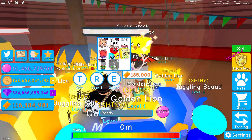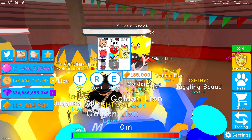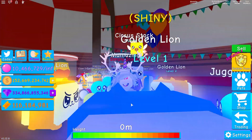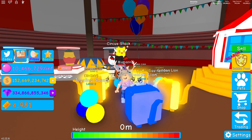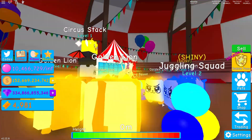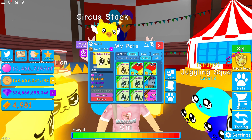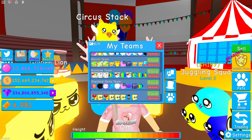I still need this one pet from the top egg - I don't know what it is yet. I've officially run out of currency, at least until I click more. But I have a pretty awesome team right now! Speaking of teams, part of this update means we can have more teams - I can save this as my carnival team.